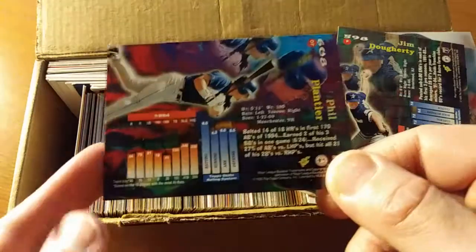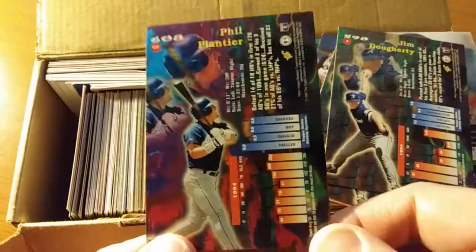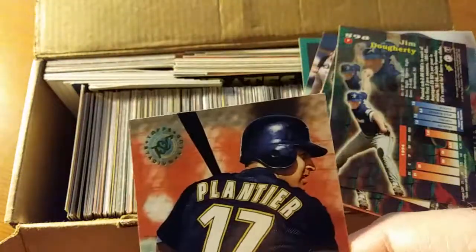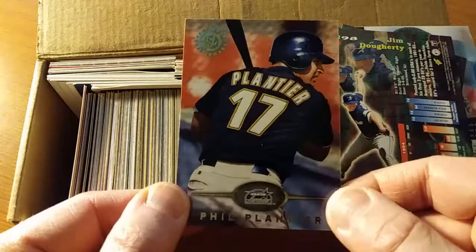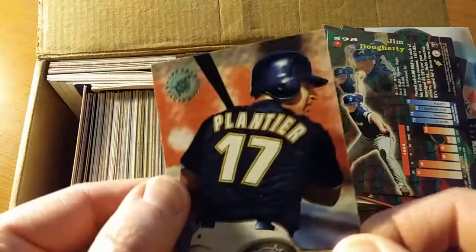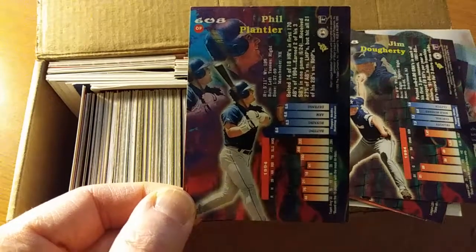He hit 18 home runs in 1994, which was the strike season, but he never really turned into the Hall of Famer that many had anticipated he would be. Here he is also with the Houston Astros. It's a nice looking card, at least from the front — he's in the batting cage, you can see the mesh behind him. The back is, again, virtually a comic book, which is fine, it's not quite my cup of tea.